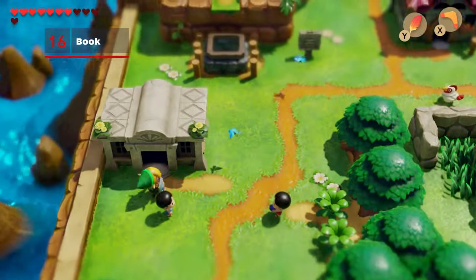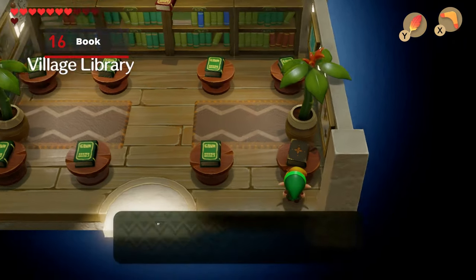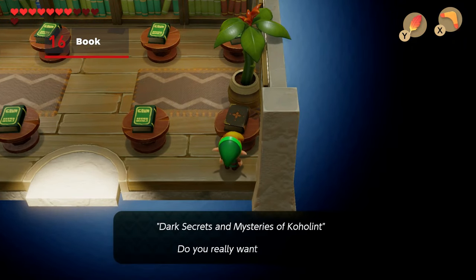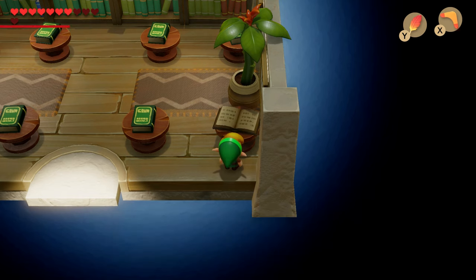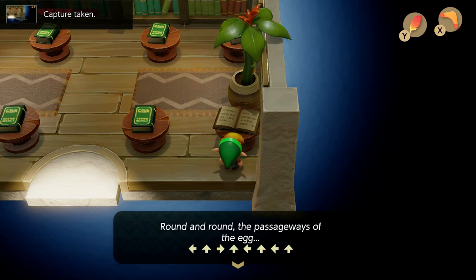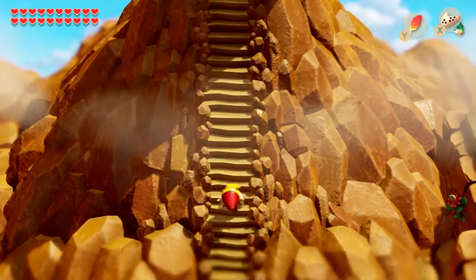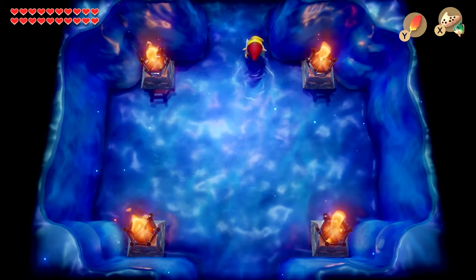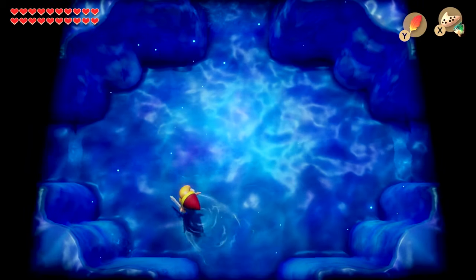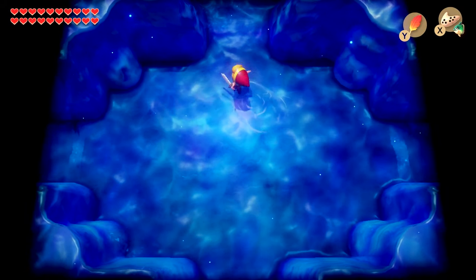Travel to Mabe Village and head inside the small library. Walk to the darker colored book in the lower right. Now that you have the lens, you'll be able to read it. This book has detailed instructions on how to navigate the maze under the giant egg, which leads to the final boss fight. Screenshot or write down a note of this unique set of directions, which is always a randomized series of arrows, and use it once you enter the giant egg at the top of the island. Keep in mind that each time you start a new file in Link's Awakening, these directions will be different, so don't expect to reuse your notes in the next playthrough.